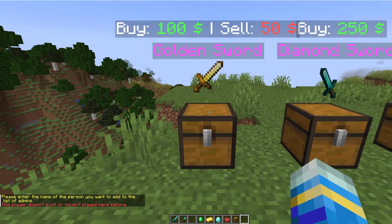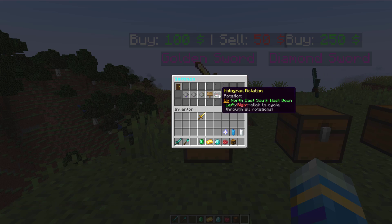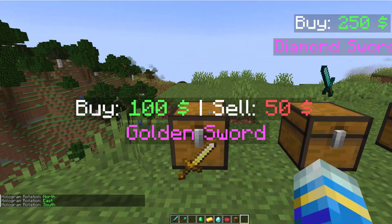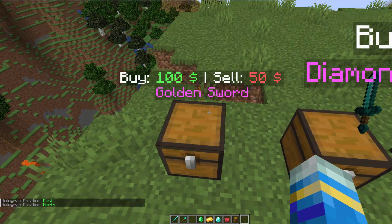And then the hologram rotation — this one you want to change to your liking. There are a few different options here and you can right click to go across the options from north, east, south, west, and down. This one is south, and then if I were to go back to north it's going to be behind it.